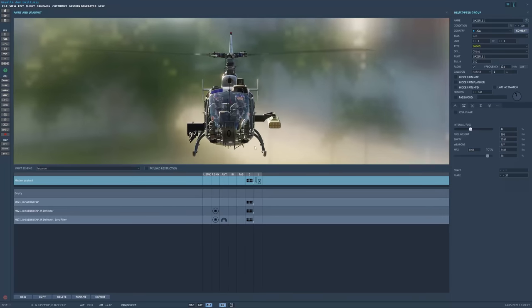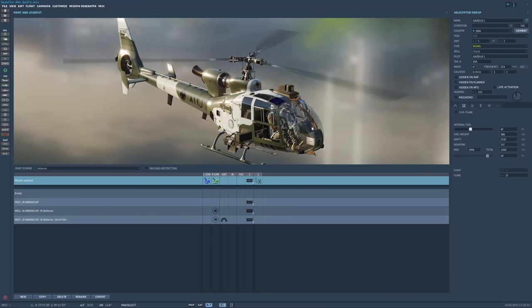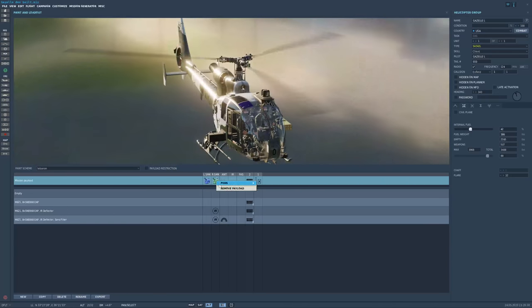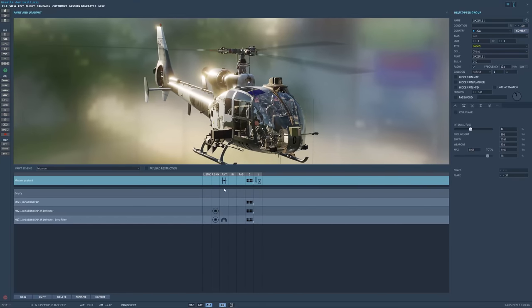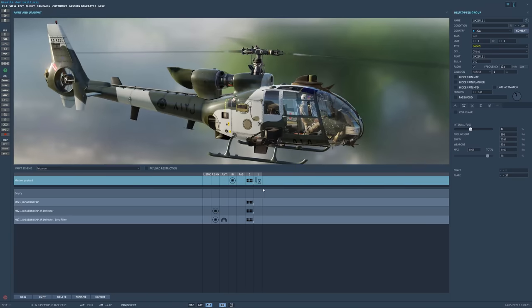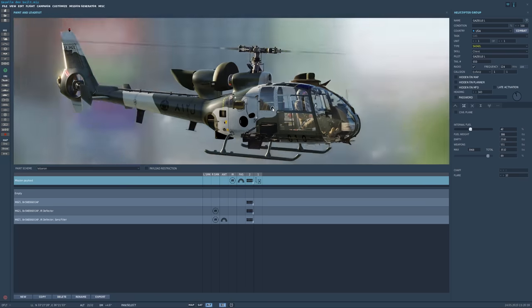I personally love that we can now customize the Gazelle. On the left in the loadout menu you can attach smoke generators to your helicopter. Two smoke generators can be taken with you. They can be used during air shows or if your buddy loses line of sight. The other things in the loadout menu should already be known. You can use the depot antenna — I don't take it because I don't like it — but you can attach it for optical reasons, and of course you can attach the IR deflector and the sand filter. Keep in mind to use the sand filter in a desert environment so your engine does not take any damage from the sand.